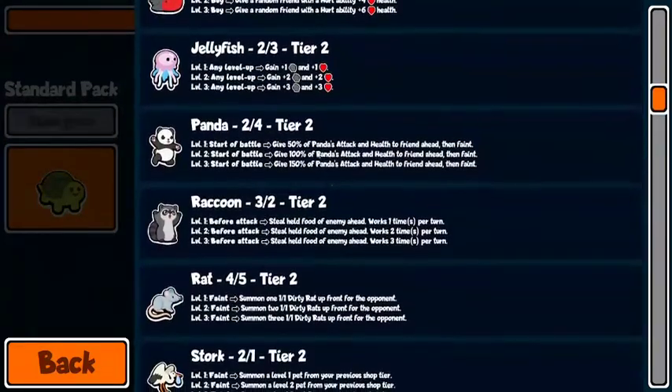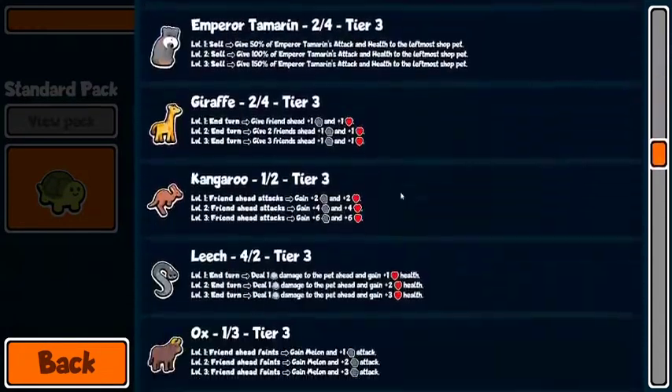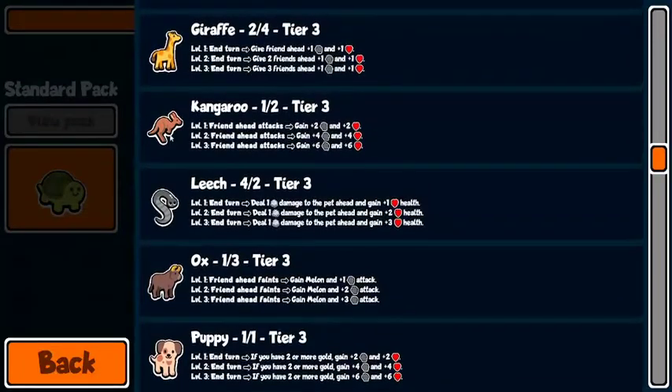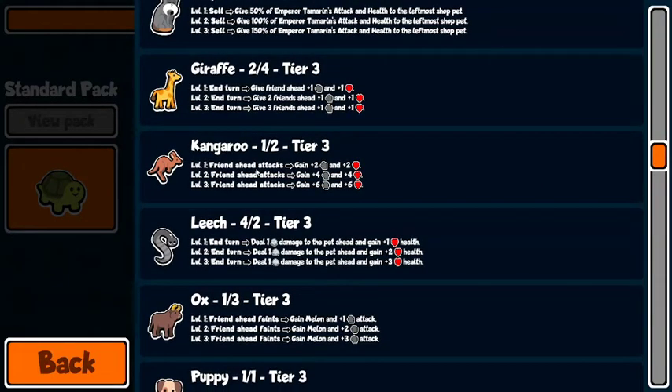I actually got rolled by a jellyfish — it was a little upsetting but I was kind of happy to see it. Not going to go through everything, but key things I've noticed to look out for are kangaroo. If I'm going to run an anteater, they're going to be running iguanas, so I need to get it to level two as soon as possible, if not level three.